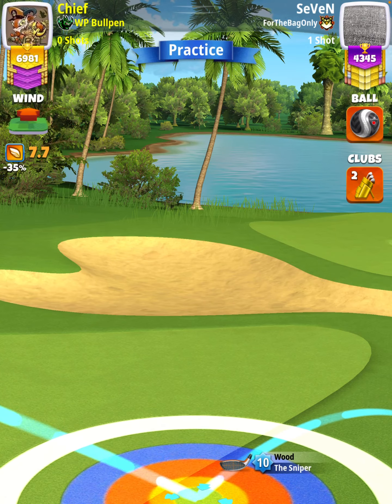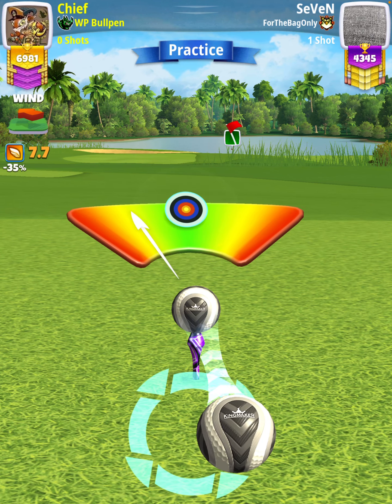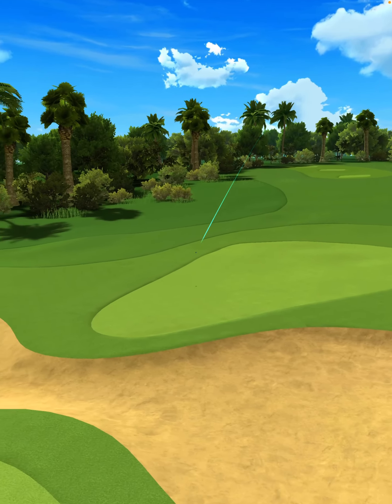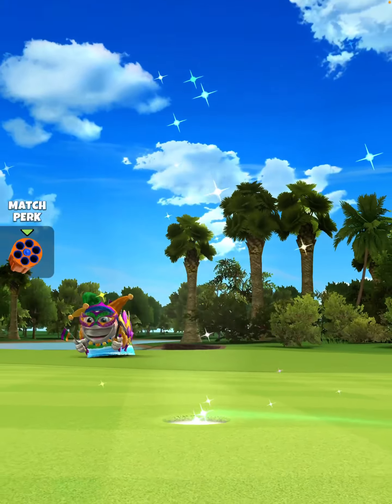Then we're going to apply half a ball of right curl. We do hit perfect. The ball is going to land on the first fairway, bounce over the bunker, landing on the fringe for our second bounce, and we're going to roll out dropping center cup for the hole in one.